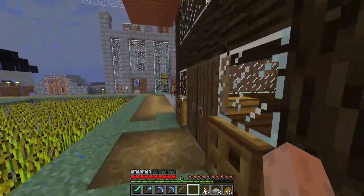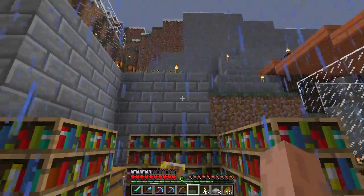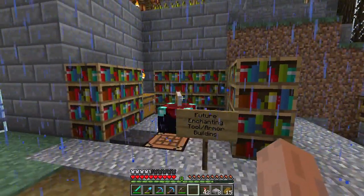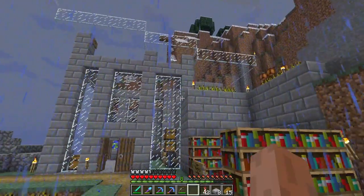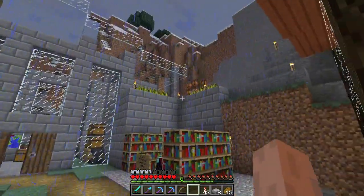This one over here is also pretty good, but then these books here are completely unsheltered. I was thinking this Enchanting/Tool Armor building should be like its own thing originally, but maybe it should be an outgrowth of this greenhouse type building where I store all my planting supplies.